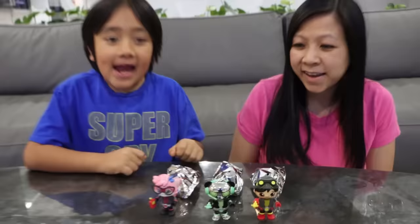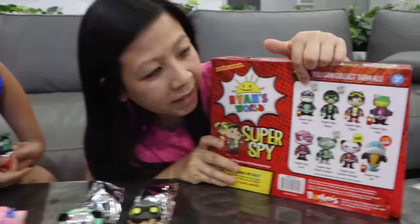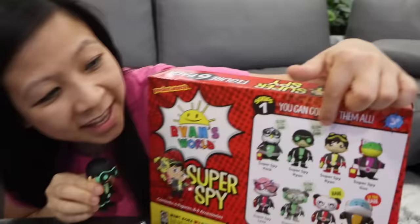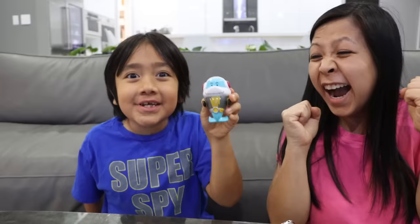And there are three mystery blind bags. Let's see what's inside the first one. It's Super Spy Peck, and it glows in the dark — that is so cool. Okay, let's see what I get. I got Super Spy Ryan. That's also glow in the dark. He also glows in the dark too. And there are so many figures to choose from — and if we get Gil, that's an ultra rare. Last one, let's see what we get. We got Super Spy Gil! He's ultra rare! We got two glow in the darks and an ultra rare.